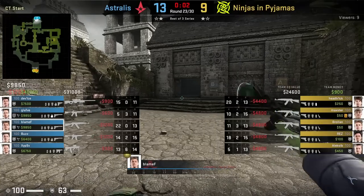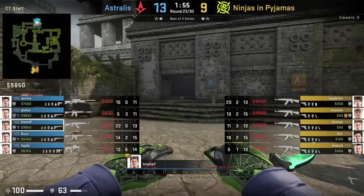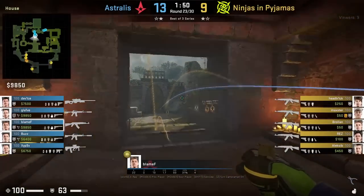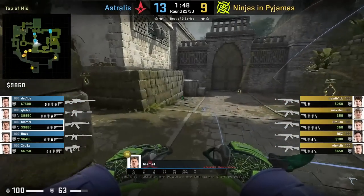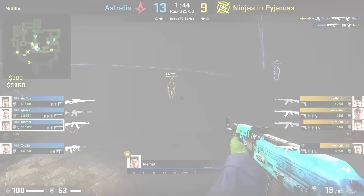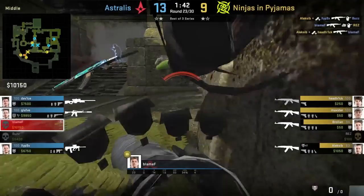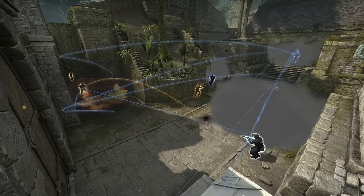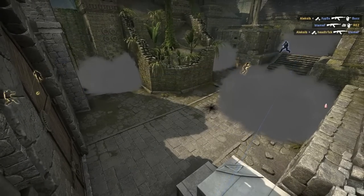Another defensive smoke CTs can throw to help take mid control is this smoke that Blame F throws off the doorway while running forward outside house — giving him cover to push through as well as to play around the smoke if the Ts come out fast. When Ancient first came out, this smoke was really meta, first seen used by Kerrigan.